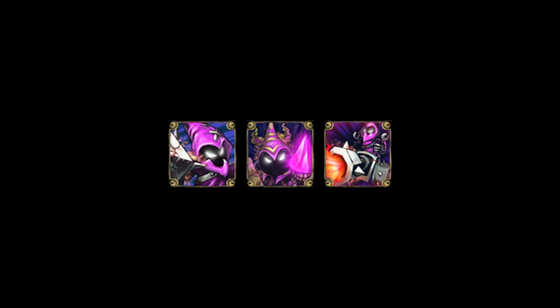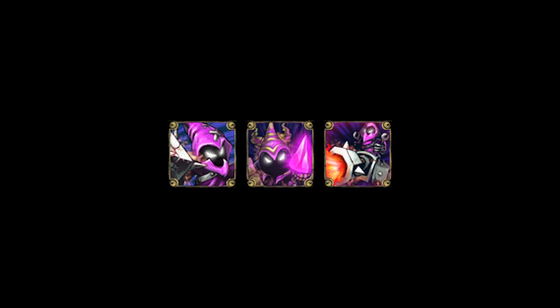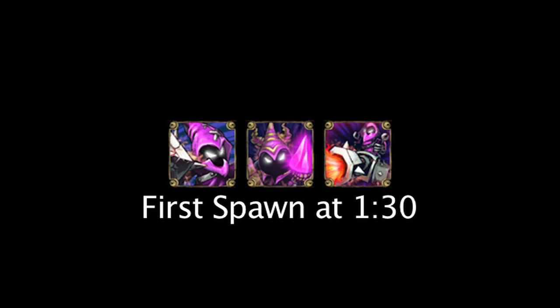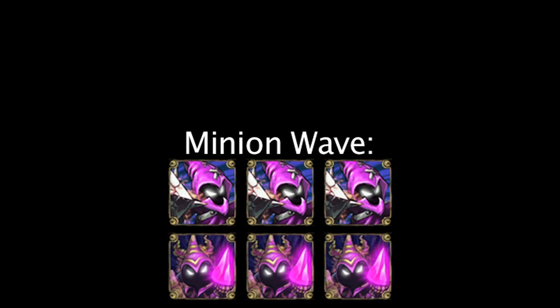First, let's cover the types of minions and their spawn rates. There are three types of common minions in League of Legends: melee minions, caster minions, and siege minions. Minions start spawning at the 1 minute 30 second mark and continue to spawn every 30 seconds afterwards. Each wave of minions contains three melee minions and three caster minions.